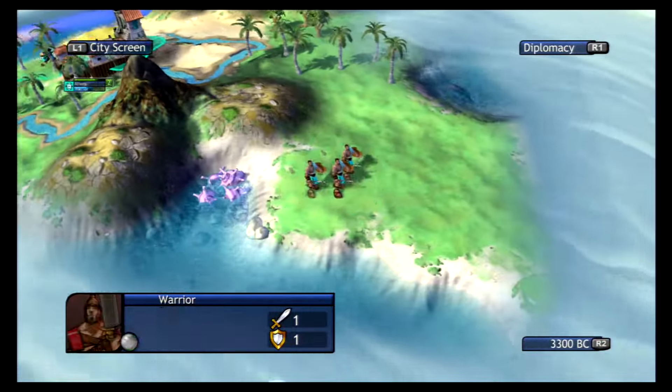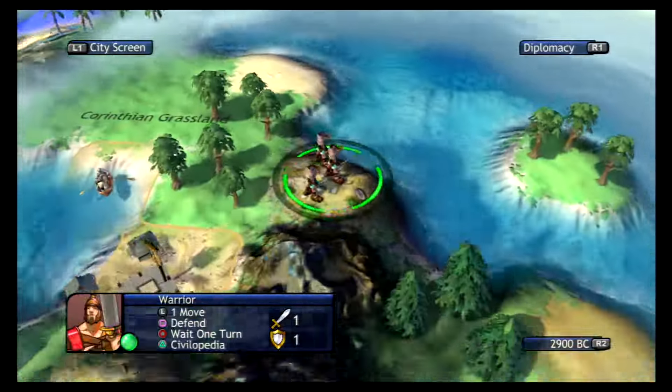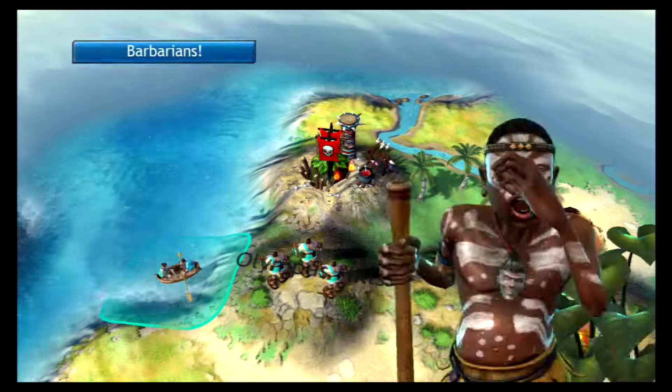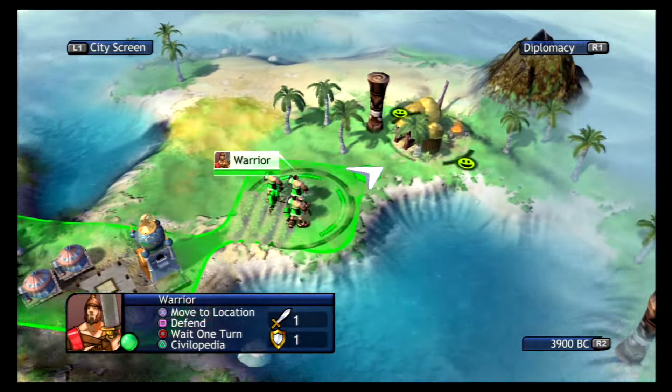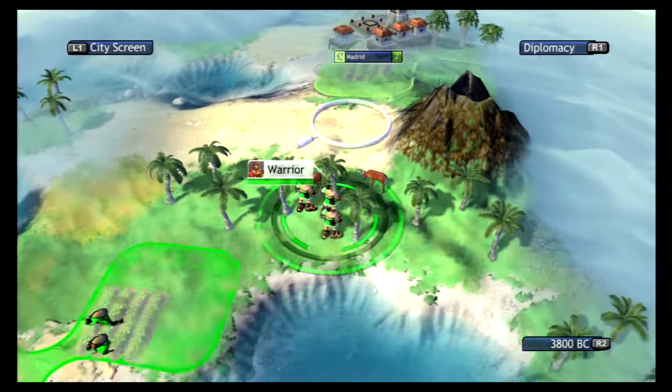Exploring the map at the beginning is exciting as the map changes with each playthrough, so you'll urgently be running around trying to find barbarians to get some extra money or troops, as well as finding friendly villages to gain the upper hand before finding all your neighboring civilizations. Because soon they'll start to attack you.